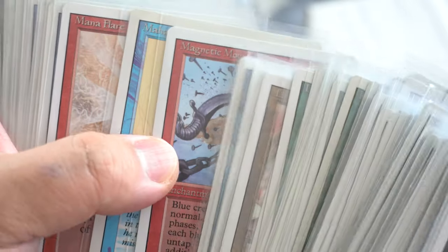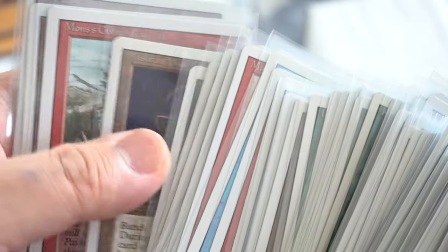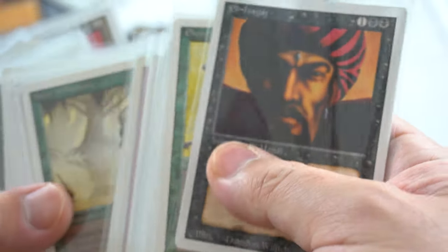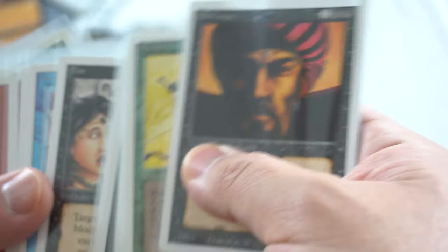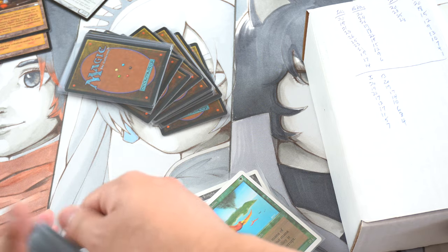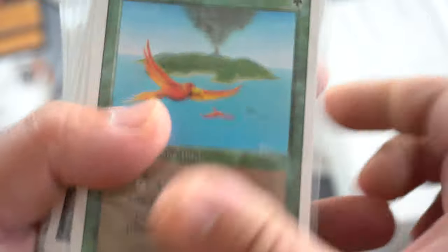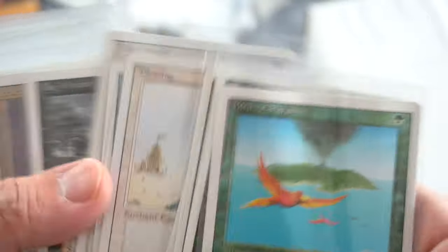Birds is going up like crazy. There's Mind Twist. I didn't see Demonic Tutor yet. But there's Fork — Fork also on the reserve list. This is actually a beautiful collection. I don't know if it's organized in any way. Revised is a set that you've got to get your hands on right now, otherwise it's goodbye.